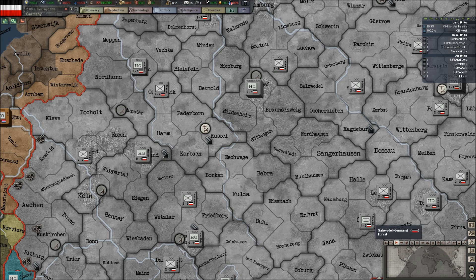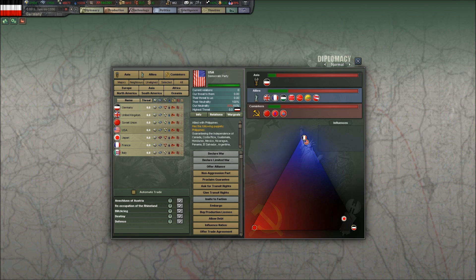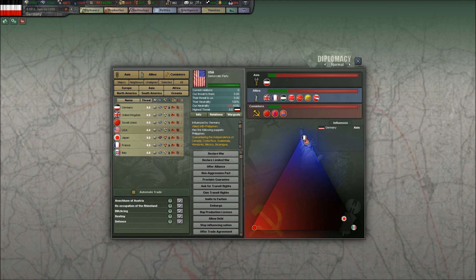So we start the game in January 1936 and the clock is paused. Let's take a look at what we need to do here. I'm going to open up Diplomacy first because there's something important I wish to do with the USA, and that is to influence them towards our faction.